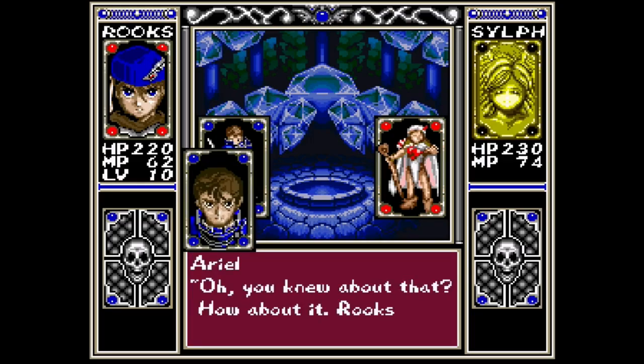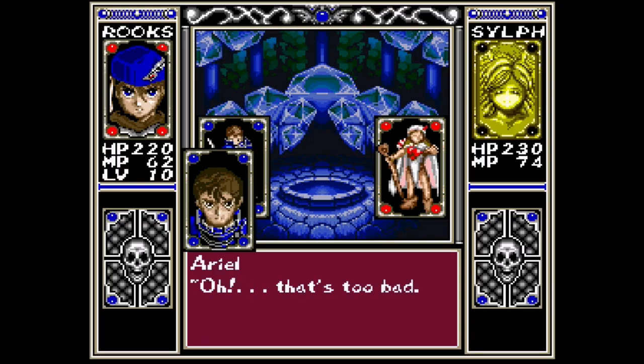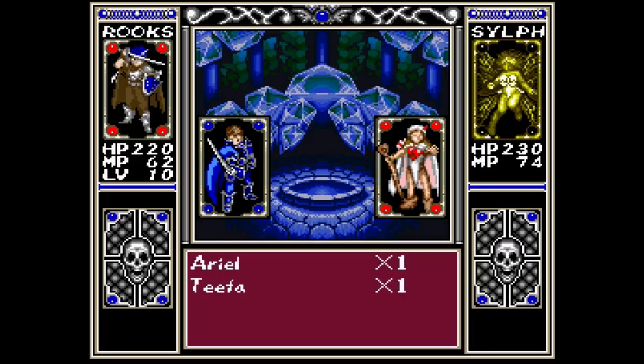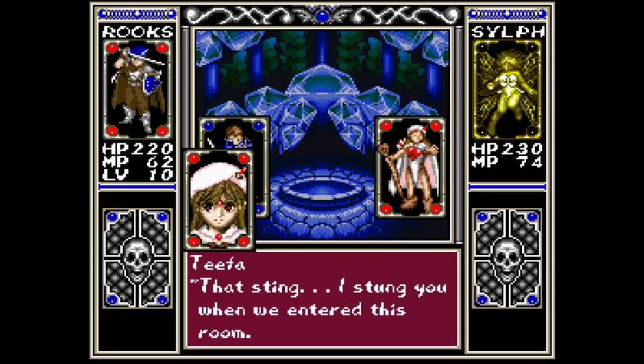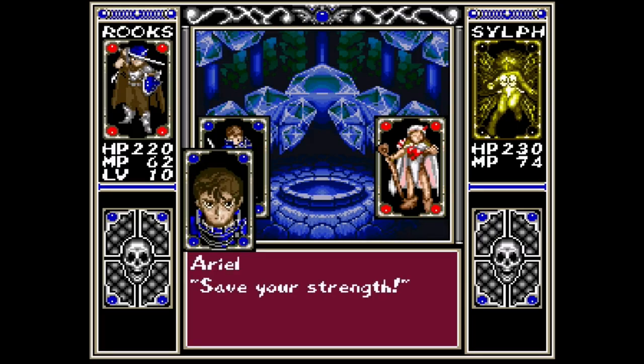Is that why you're helping Galleon? Oh, you knew about that? How about it, Rooks — can we count on your help? No! You've made a mistake! That's too bad. You would let down a childhood friend — it's because you're the card master. I'm not in control. I can't move! That's Sting — I stung you when we entered this room. It's starting to take effect. Save your strength.